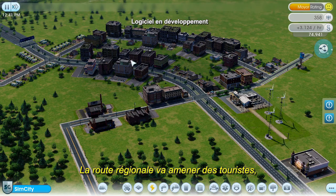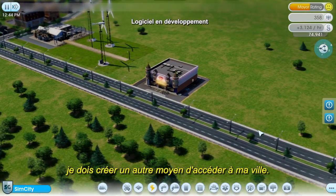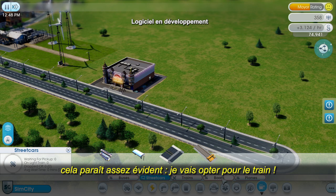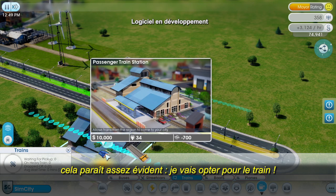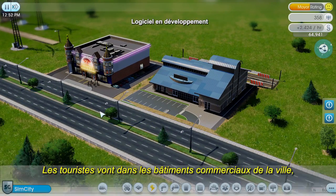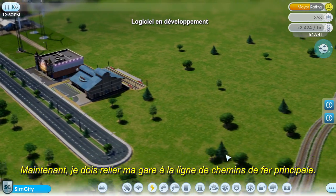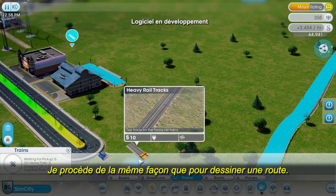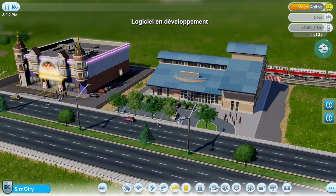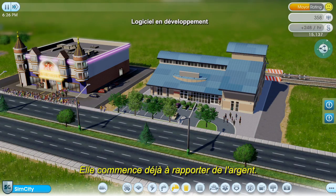The regional road will bring in some tourists, but not enough to guarantee a big profit. To increase the flow of tourists, I need to provide an alternative mode of transportation into this city. Since we already have rail running through the city, I'm going to go with trains. I'll place my train station here to provide tourists easy access to my gambling hall. Tourists will go to any commercial building in my city, but I want to encourage them to gamble, not spend their money on souvenirs in restaurants. I need to connect my station up to the main rail line — this is similar to how I draw a road. And here comes my first trainload of tourists now. Looks like my little gambling hall is a hit — I'm already making a profit and things are looking good.